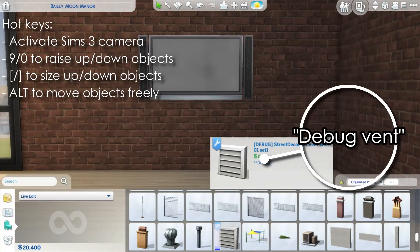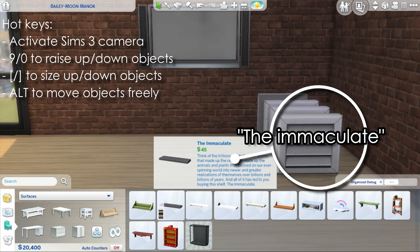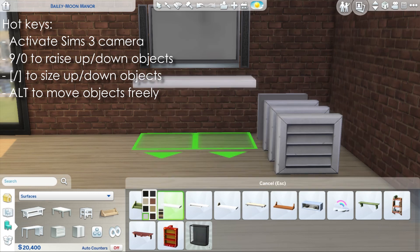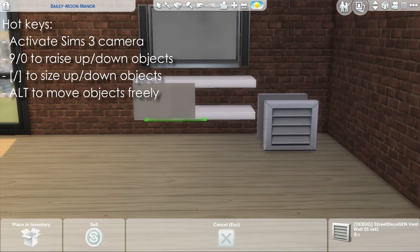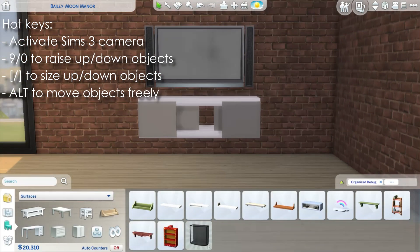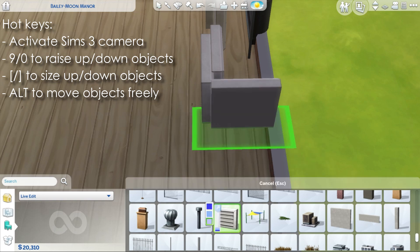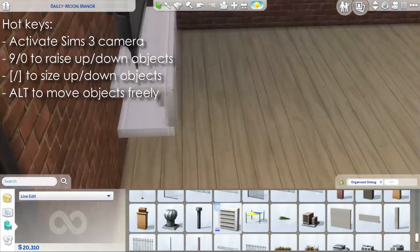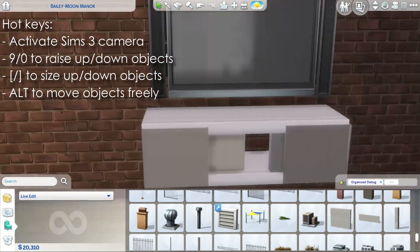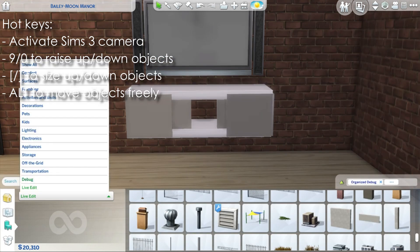Right now we are trying to create a custom TV unit. It's really simple and I think it looks unique and different, given that in the base game there aren't a lot of TV stands or TV units. All you need are these debug vents — found in the debug menu by typing the two cheats: "show hidden objects" and "show live edit objects" — plus some simple base game shelves. Then you just frame the shelves with these debug vents.